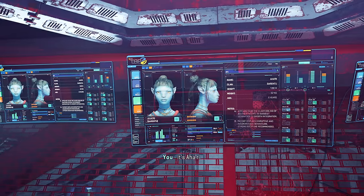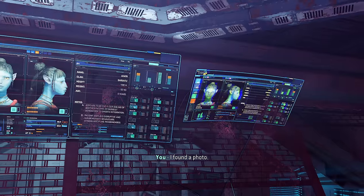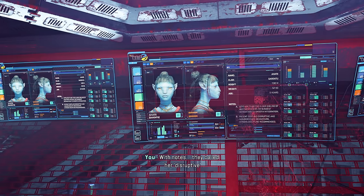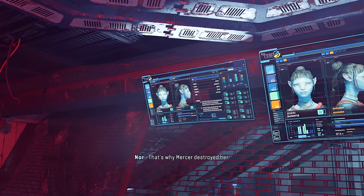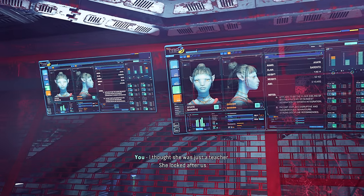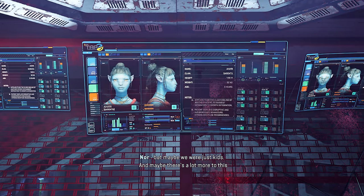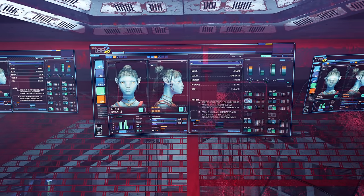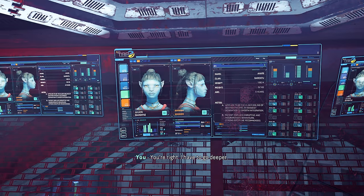It's Ahari. They — Ahari. What do you mean? I found a photo, all her records, with notes. They called her disruptive — they could see her strength. It frightened them. That's why Mercer destroyed her. Was Alma part of all this from the start? I thought she was just a teacher. She looked after us — that's what we all thought. But maybe we were just kids, and maybe there's a lot more to this that we don't know. Something isn't right about that place. Why did they abandon it? You're right — I have to go deeper.